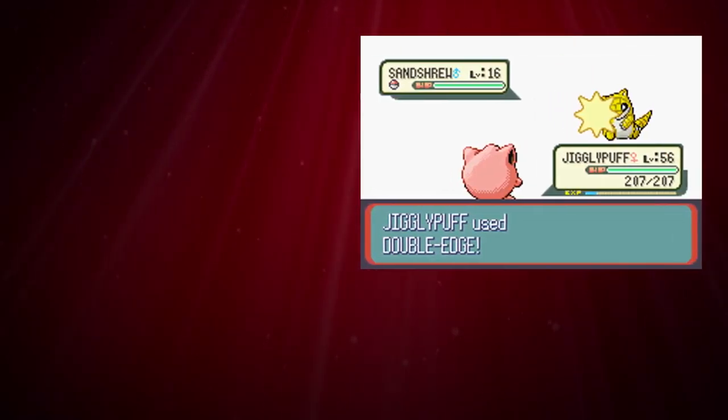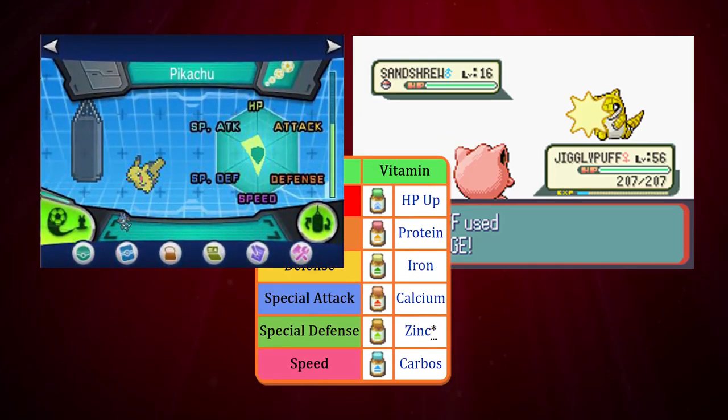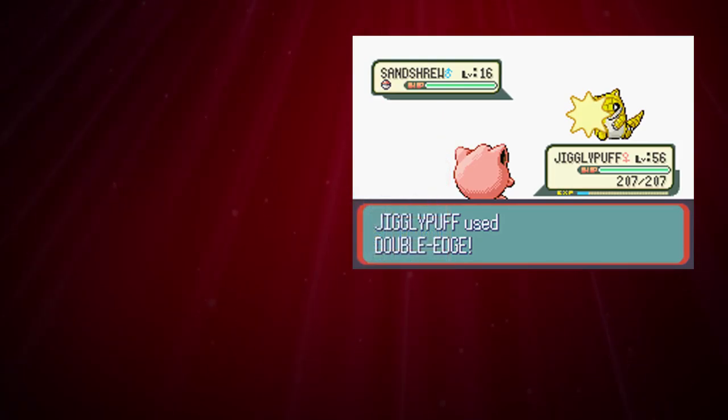There are multiple ways of getting EVs, and there are also ways to remove them. The 3 ways you can get EVs are either by defeating an opposing Pokemon, using an item, or Super Training. Starting with how it works when defeating an opposing Pokemon, it's easier to show by using a visual example.